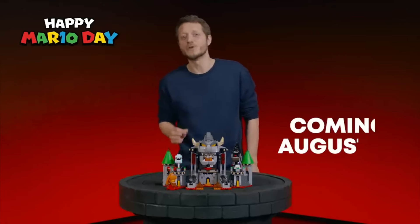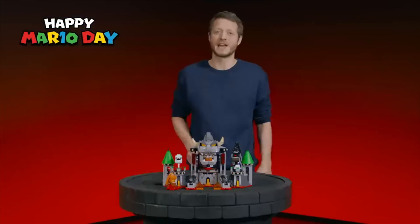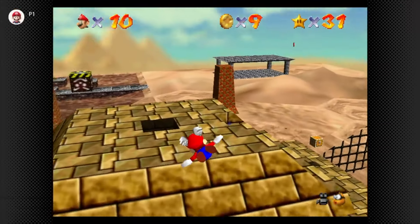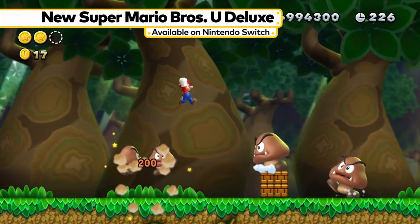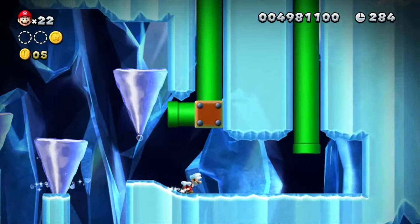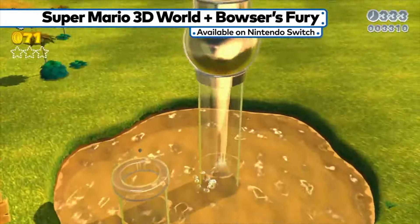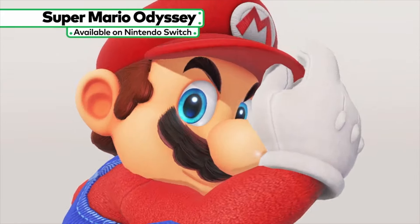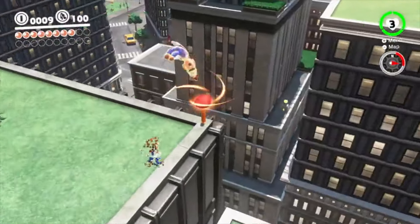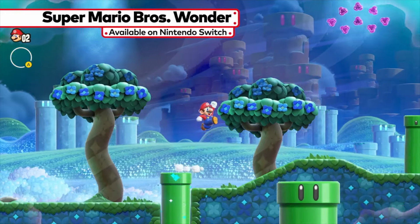We also have the Lego side of Mario, where Lego is having their own presentation which we will be reacting to live on this channel tomorrow. And there's the leaker side with Pioro, who mentioned some exciting things coming from Mario Day. We also have the eShop side, where Nintendo drops prices on Mario games. Don't expect Mario Wonder, Princess Peach, or Luigi's Mansion to be on sale since those are still new, but we'll get Mario Day sales on older Switch games.